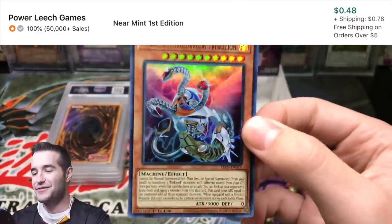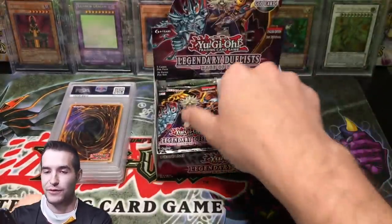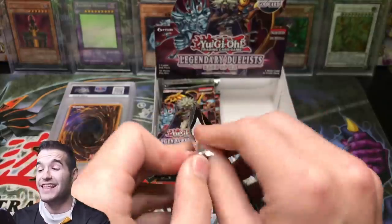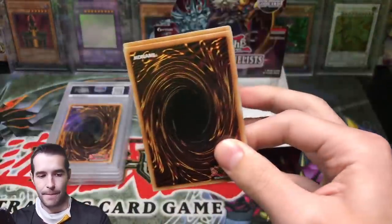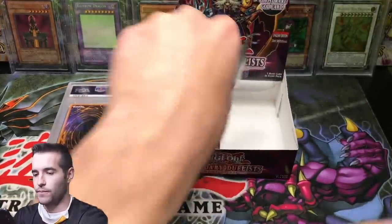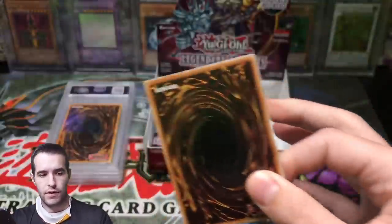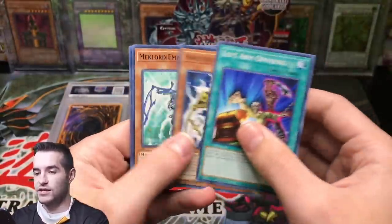Just Traskelion. Every single box I've ever opened has had this — four boxes total, five of those pulled. So am I shocked to see that? Not at all. Can we get the Ghost Rare? No. Machiora the Destructor. My goodness, where is the Ghost Rare?